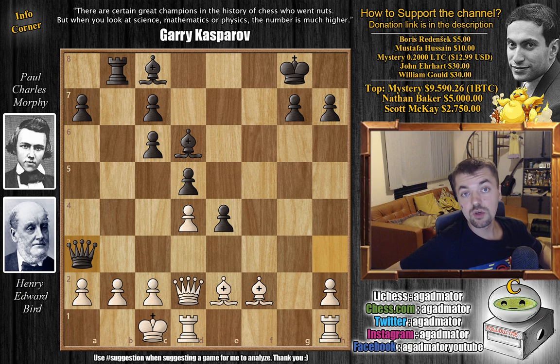Unfortunately this is the last game we'll be showing from the match Henry Bird versus Paul Morphy, because only four games were recorded. Out of the 12 games they played, Morphy won 10, drew one, and only lost one to Henry Bird. I wish we had the one Bird won to show as well, but we only have these four — and unless they resurface somewhere one day, we are stuck with these four.